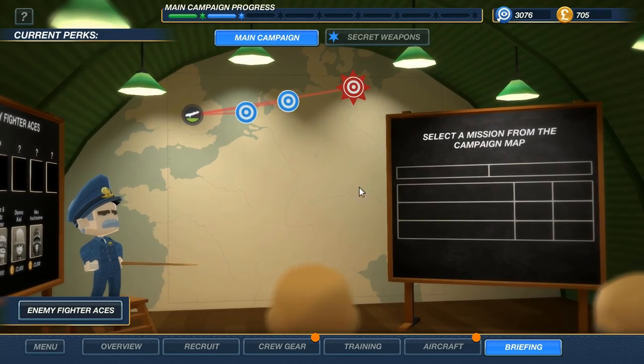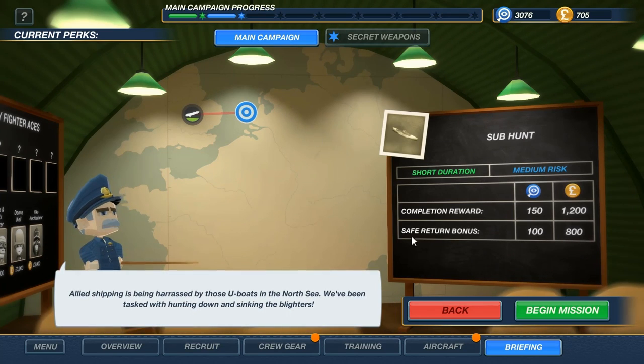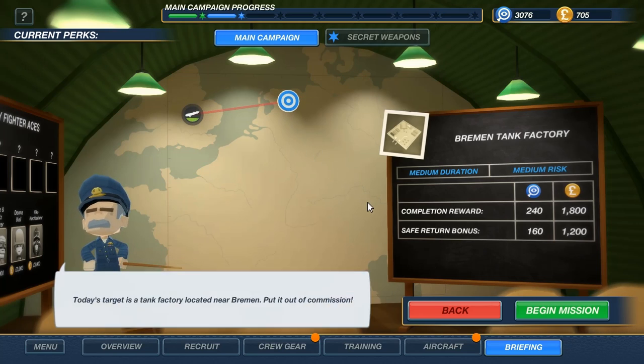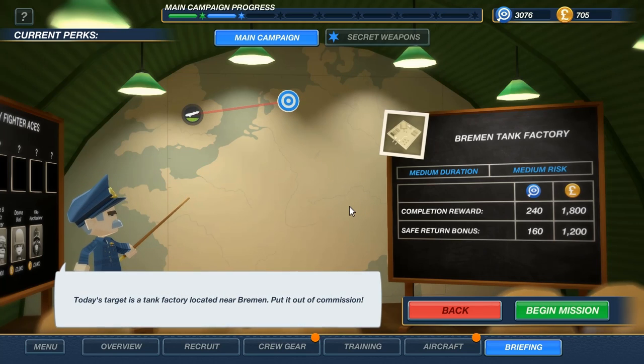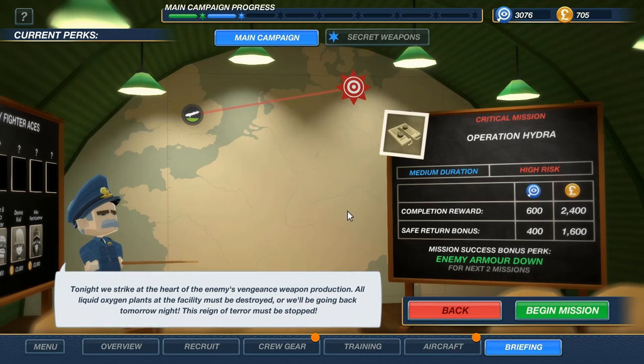So next mission — what do we want to do? Allied ships being harassed by U-boats in the North Sea? No. Today's target is a tank factory in Brenham. Or, higher risk — Operation Hydra. Tonight we strike at the heart of the enemy's vengeance weapon production. All the production plants at the facility must be destroyed, or we'll be going back tomorrow night. This reign of terror must be stopped.